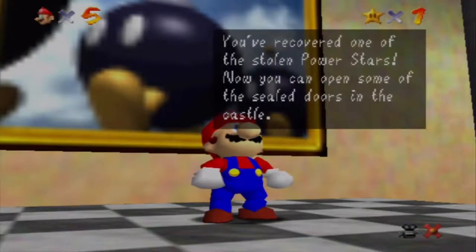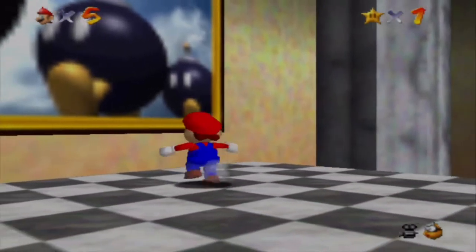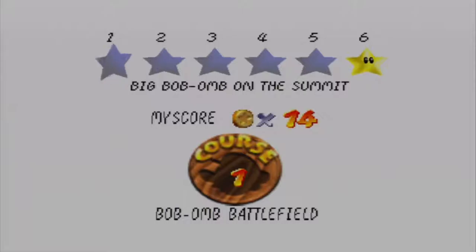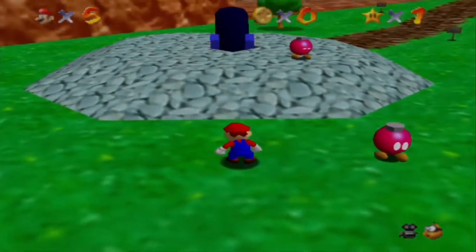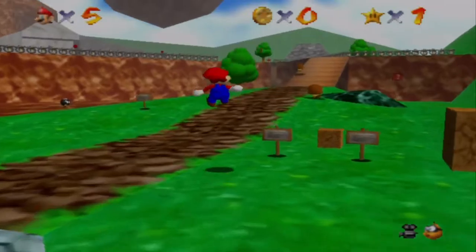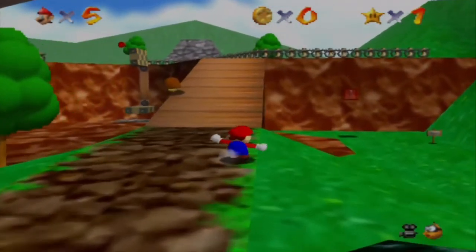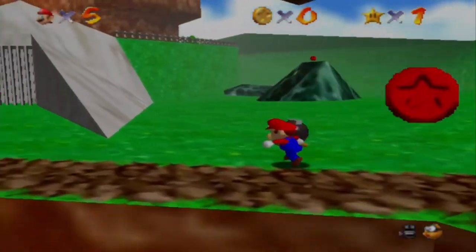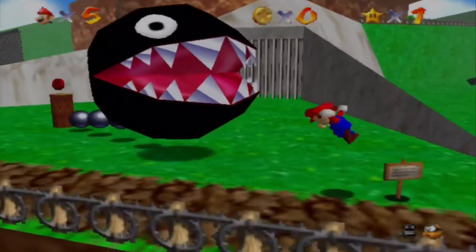So there's our first Power Star — only 119 more to go, guys. Aren't you guys so excited? I actually am. As I said, this is my new favorite Mario game of all time, to be honest. This basically says you get one star now, so you can go to the door that has a number one on it, and the one that has Whomp's Fortress in it is now unlocked. Now let's actually take down King Bob-omb.